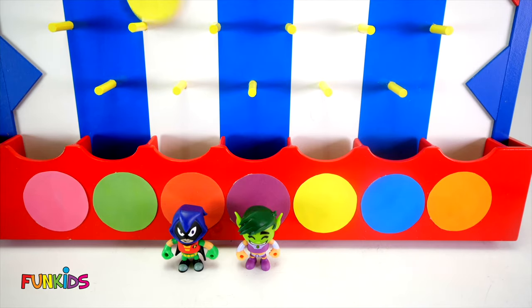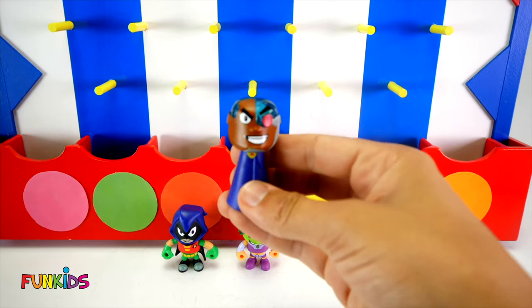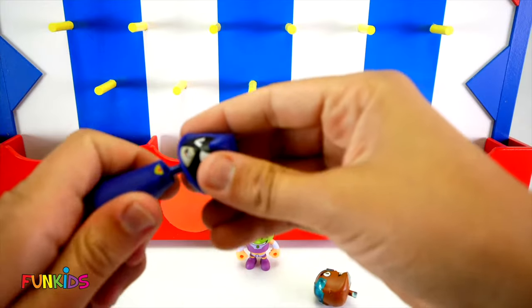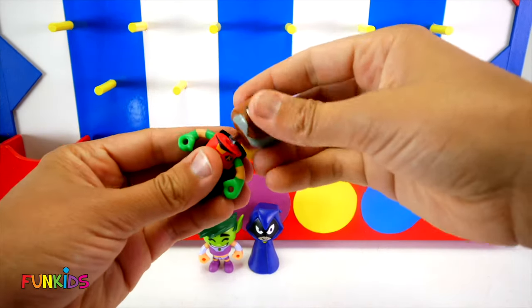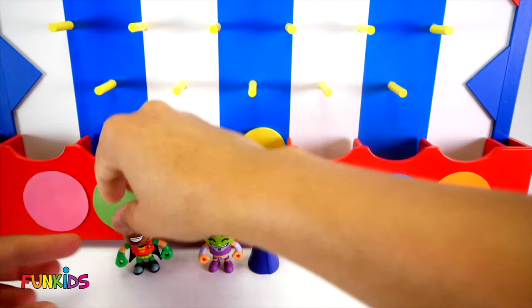Let's use our yellow disc. Purple again? And look, we got Cyborg's head, but Raven's body. Look, now we can put Raven together. Nice, look, Raven is all purple so she can go with the purple. And we can put Cyborg's head on Robin. That's funny!